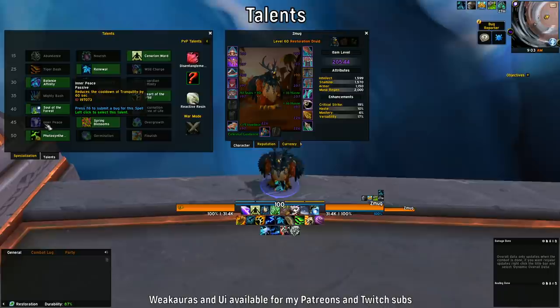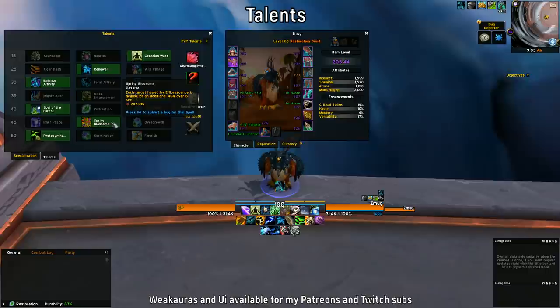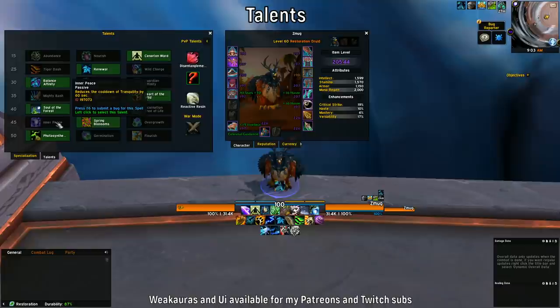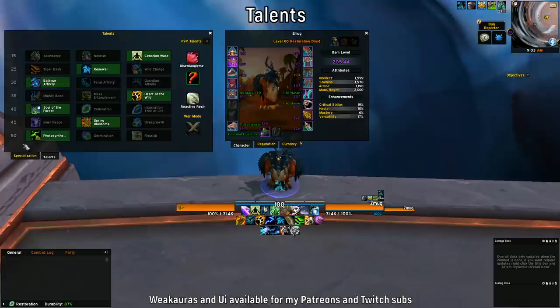For the sixth row you're basically going to play Spring Blossoms. Overgrowth is only something you'd play in PvP to instantly HoT people up. In mythic plus you basically always have the tank HoTed up, so Spring Blossoms gives you the extra HoT that counts towards your mastery — definitely better than Overgrowth or Inner Peace, since Tranquility is very low value in mythic plus.